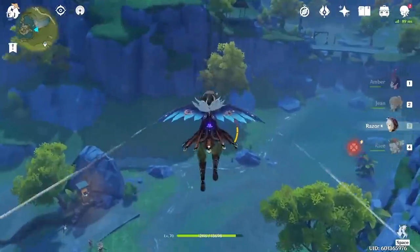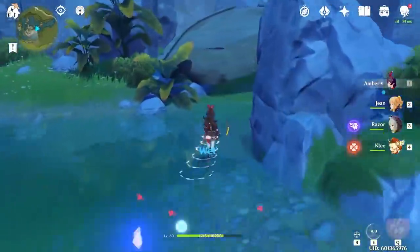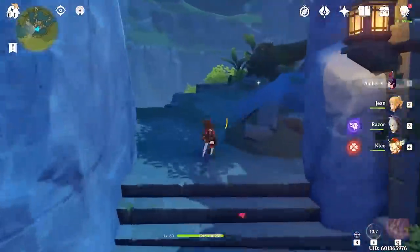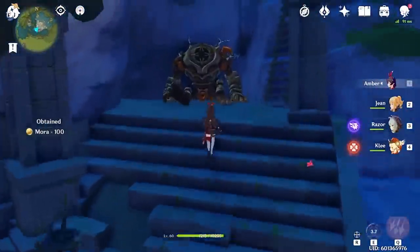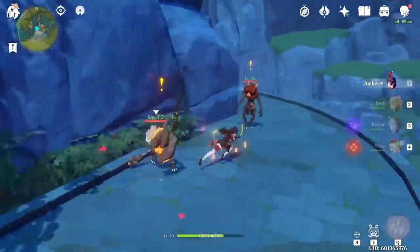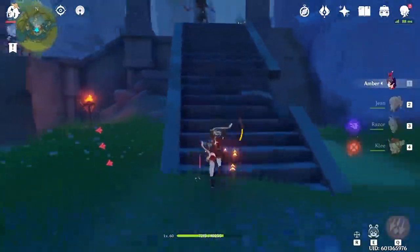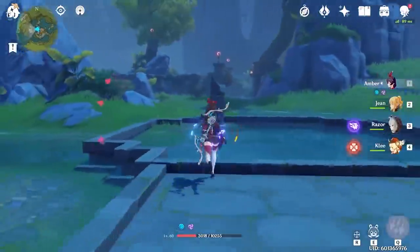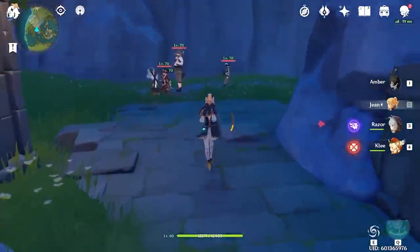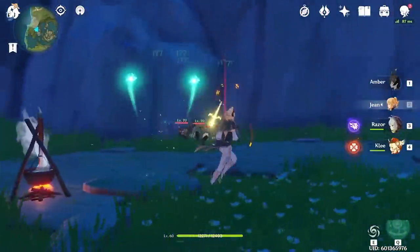For the last stretch of the route, glide down the entrance of Qingce Pass to fight more Treasure Hoarders. Make your way east into the ruins and travel upwards to find a Mitachurl and Hilichurls to clean up. After reaching the top, drop down into the center of the ruins to fight off the last wave of Abyss Mages and Hilichurls. Finally, make your way northwest into a little cubby to fight the last remaining Treasure Hoarders, thus completing the farming run. And there you have the full Liyue Mob Farm to help boost your material reserves.